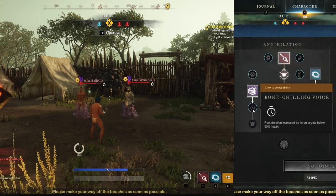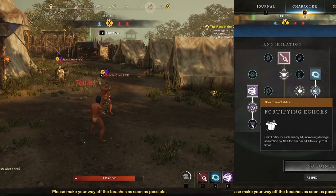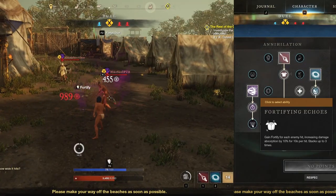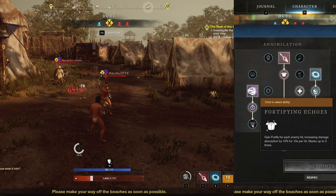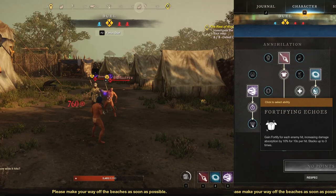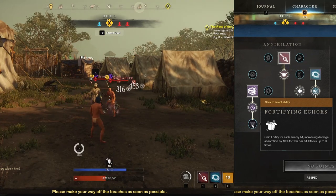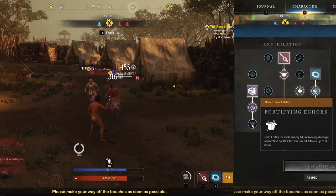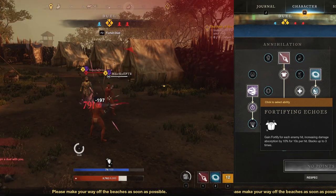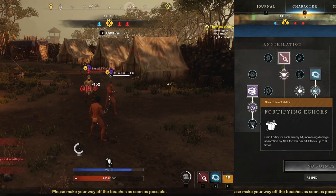The second Petrifying Scream upgrade is Fortifying Echoes — gain a 10% Fortify lasting 10 seconds for each enemy hit, maxing out at 3 stacks for a 30% Fortify for 10 seconds. A 30% Fortify is one of the largest damage reductions in the game, but the Scream is pretty narrow, so hitting 3 targets isn't the easiest task.